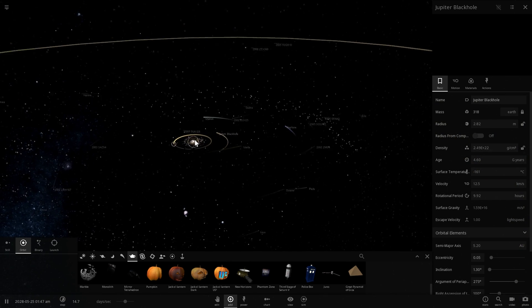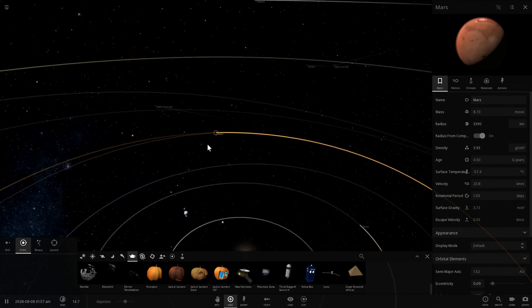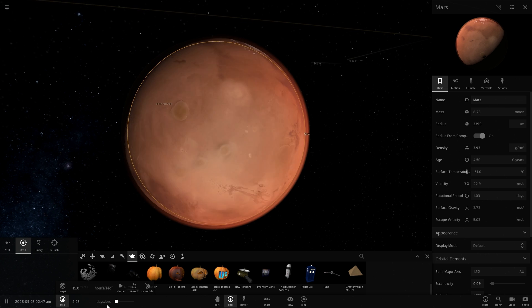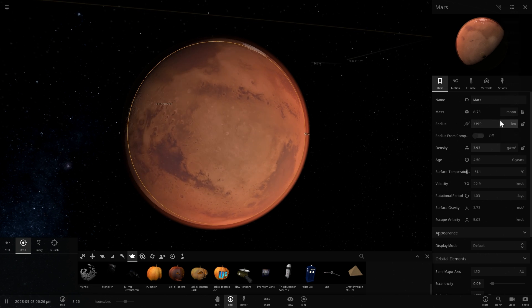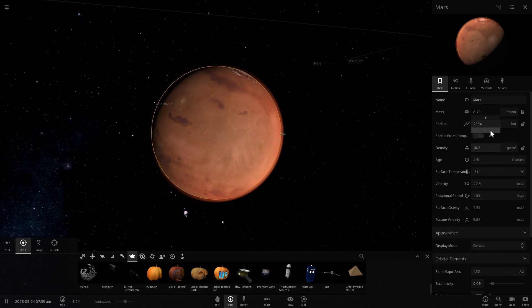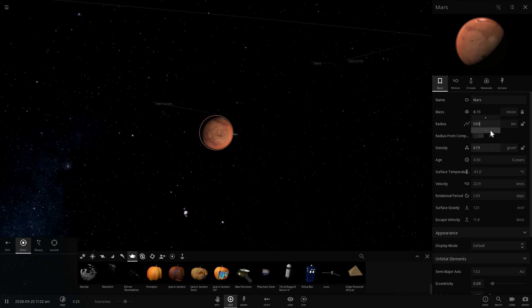We're not going to do dwarf planets since they're obviously going to be much smaller. We are going to do terrestrial planets, starting with Mars. How big of a black hole will you be if we condense you into a tiny piece? Let's see how Mars shrinks as we reduce its size while keeping its mass constant. Interestingly, this also increases its surface temperature dramatically.